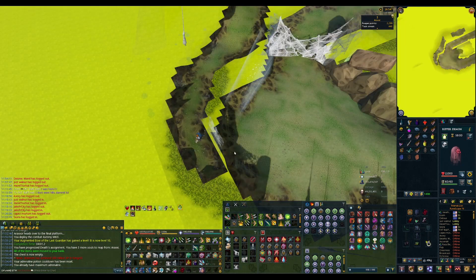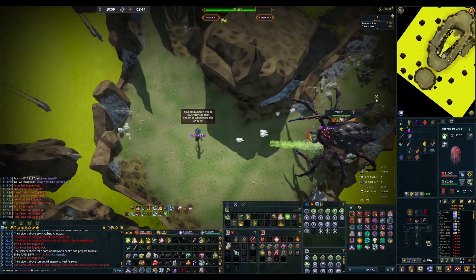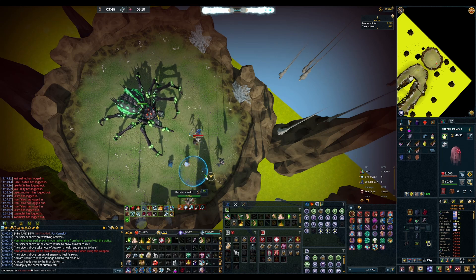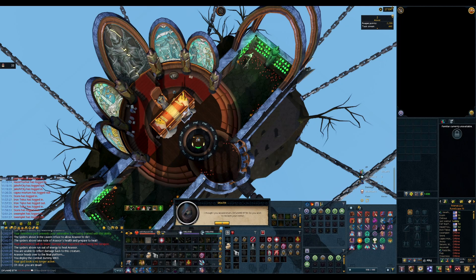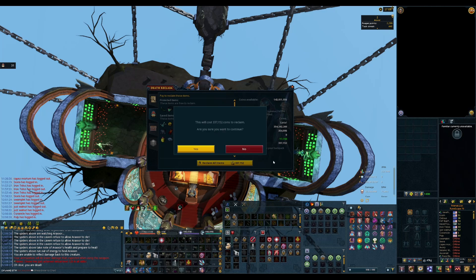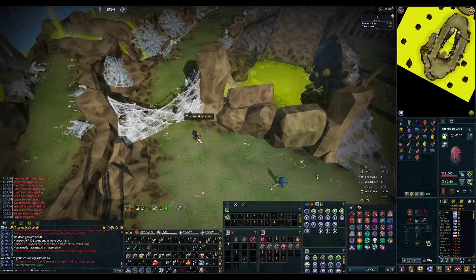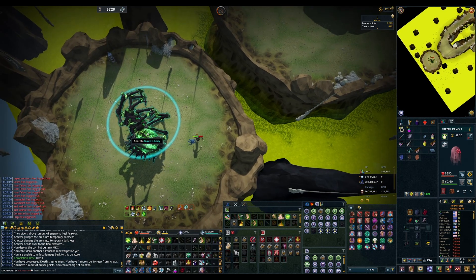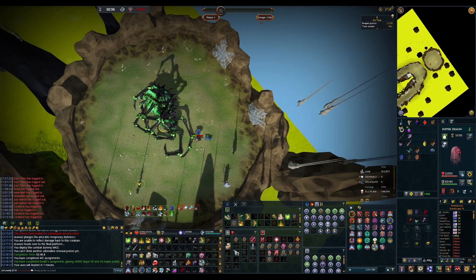I finally got a kill and I wasn't recording. Raxor is like the bane of my existence. I'm going to die — oh, that was lucky. Yay, I did it! I thought the spider spawned right before I phased. God damn it. Dude, I'm losing so much money to Raxor. Raxor is the hardest boss in this game — I'm convinced. You know what? I'm going to do path three instead because I'm tired of dying. Yay, I did it! Path three for the win. That kill went way smoother.